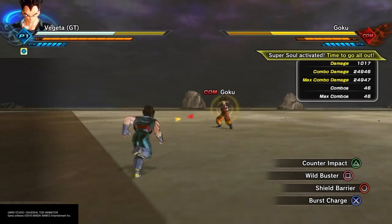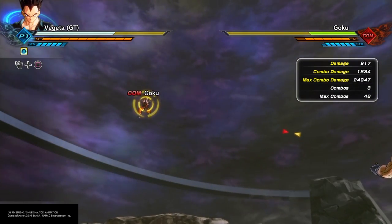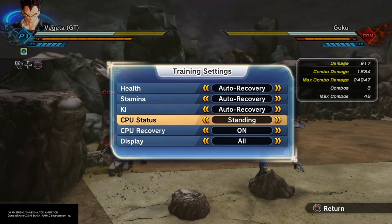Now it's time to check out some of the super attacks, and I really like this Wild Buster. It's very effective on this character because he's got a lot of knockback attacks, and it'll chase the opponent down and hit them off of those knockaways. It's very fun to use.